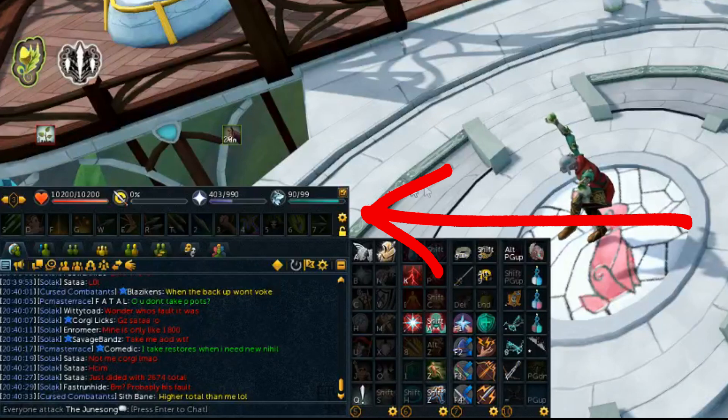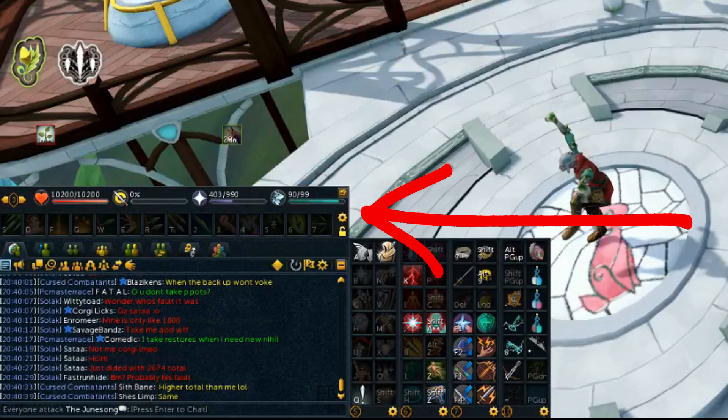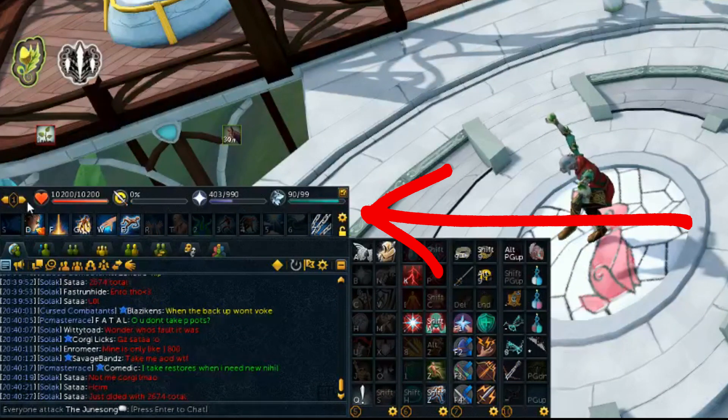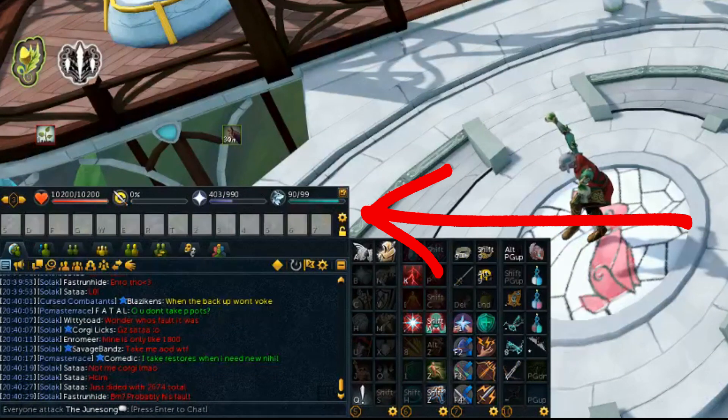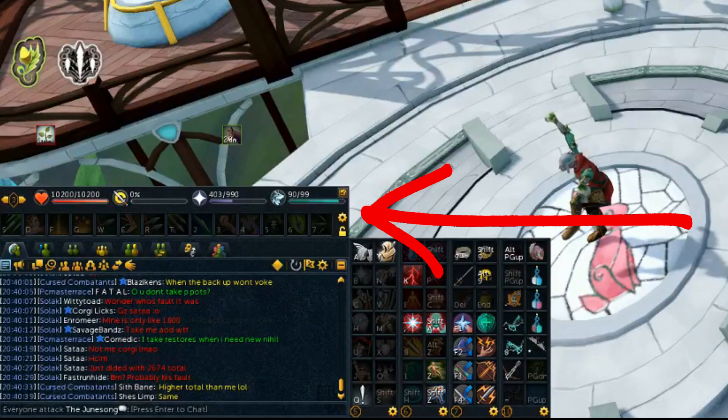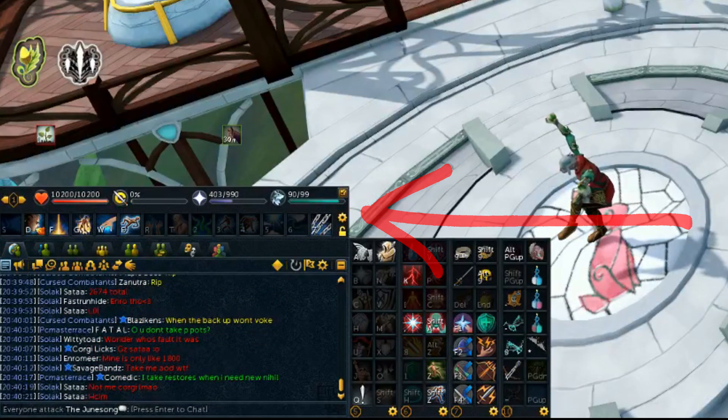The first three are just my general DPS bars for magic, melee, and ranged respectively, and you've seen my layouts for those in the basic DPS videos. The fourth bar I use is an AFK-only revolution bar that I make tweaks to depending on what kind of slayer task I'm doing, whether it's centered around single target damage or AoE damage for example. It basically alternates back and forth between all of the different examples I gave in the Revo++ video that I did.